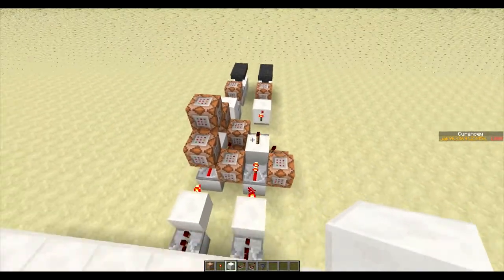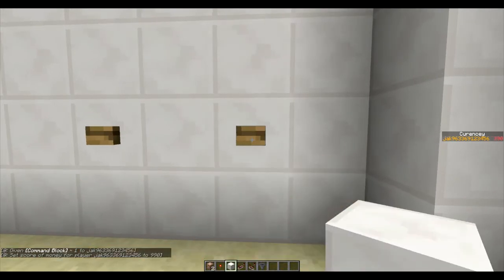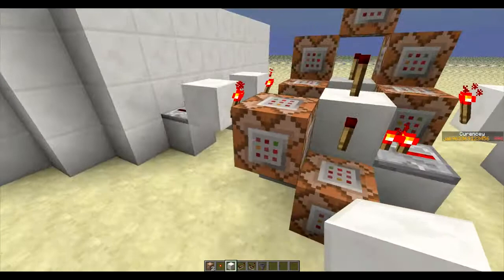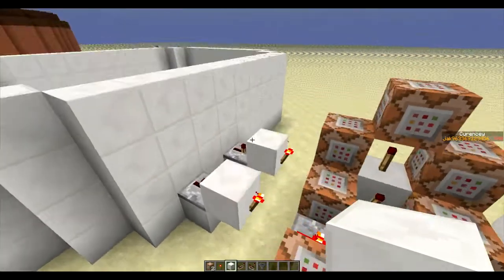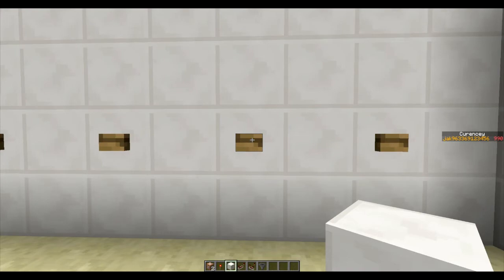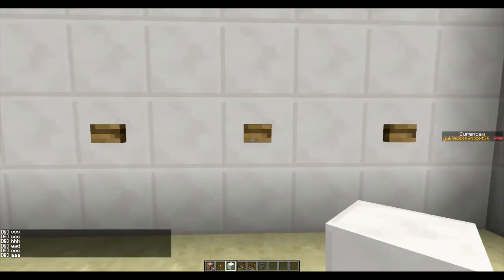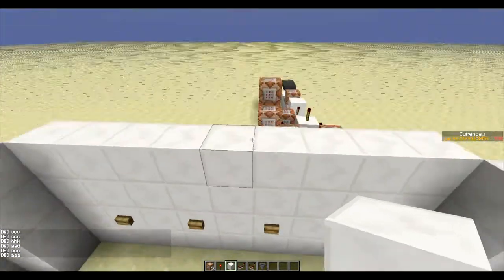So this is an example. The first one gives you a command block that only needs two command blocks to actually give you the command block and take away the money. The second one just says a whole lot of things to show you that it works without messing with any other shops. As you can see, there are six things that it said: one, two, three, four, five, six.